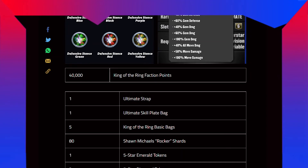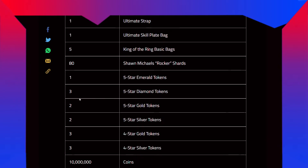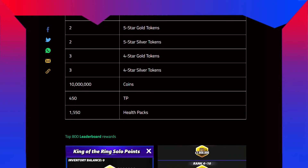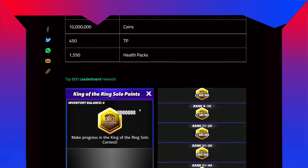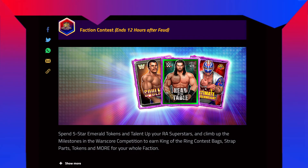Rewards for the world score competition: 40,000 King of the Ring fraction points, 1 ultimate strap, 1 ultimate skew plate bag, 5 King of the Ring basic bags, 80 Shawn Michaels shards, 1 five-star emerald token, 3 five-star diamond tokens, 2 five-star gold tokens, 2 five-star silver tokens, 3 four-star gold tokens, 3 four-star silver tokens, 10 million coins, 450 TP, 1,550 health packs. Top 800 leaderboard rewards: up to 3 million King of the Ring solo points. Faction contest ends 12 hours after the feud.